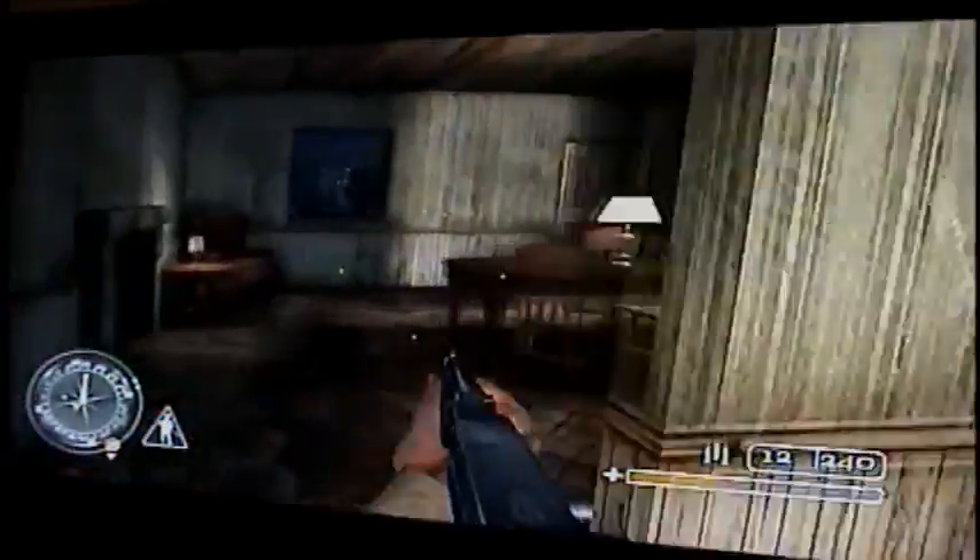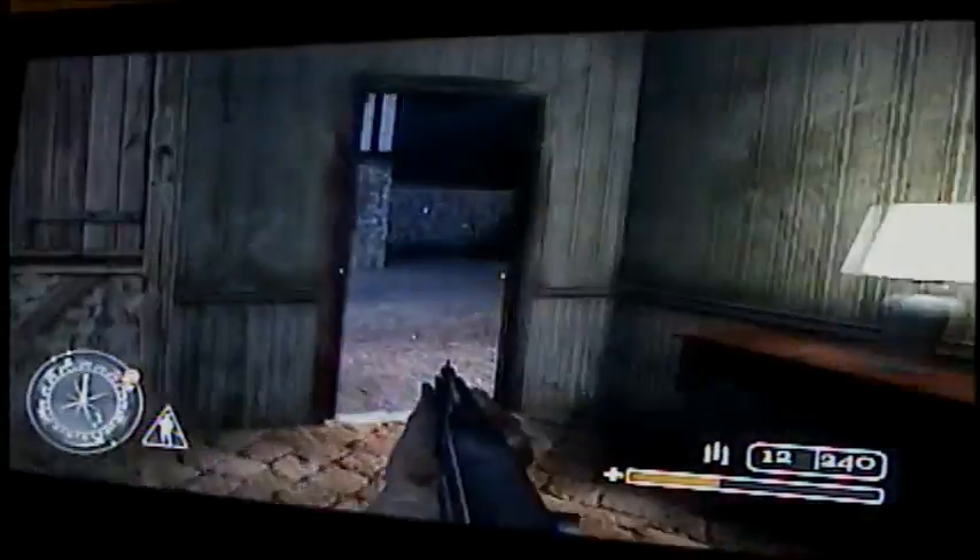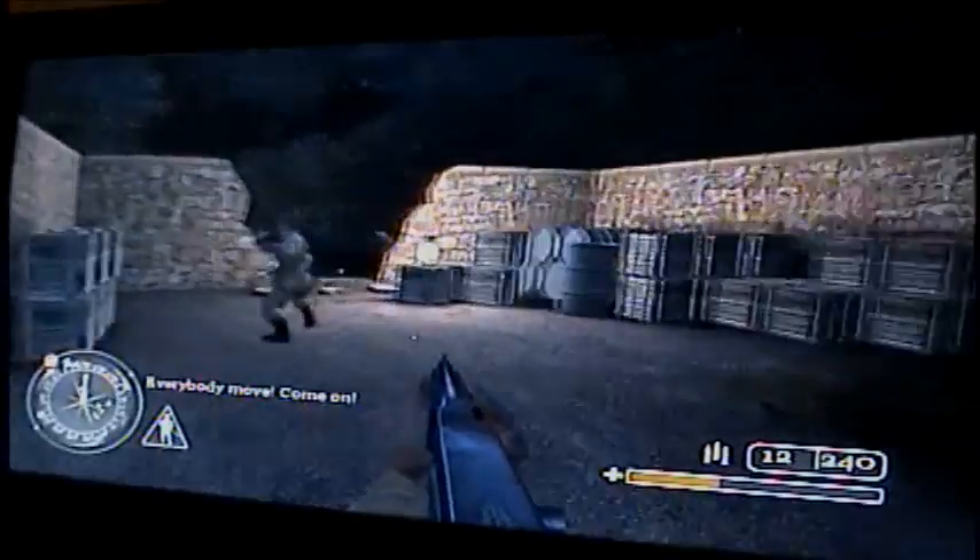Creep around the corners pretty slow. Don't go upstairs at all. You can rush through here — there's sometimes a guy right there outside or in that room right before the outside. You might want to take him out. Just make your way to the trenches, and that's the first mission.